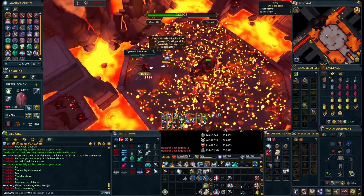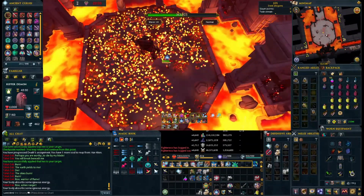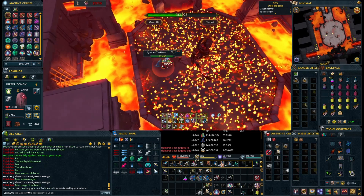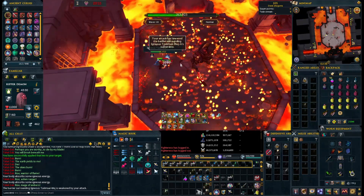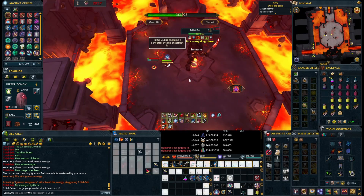Once he's done that, he'll do three more auto attacks and then summon an orb from the sky that deals a lot of damage. At this point you want to equip your shield and use Resonance so that you don't take any damage from it, and then go back to your dual wield or staff and keep going. Up next, after the second or third auto attack, you're going to want to Freedom or Anticipate so that you don't get stunned when he goes into the next mechanic.